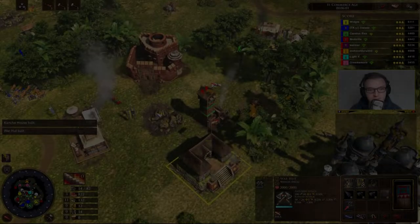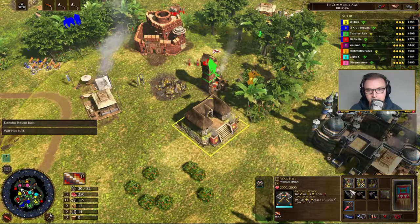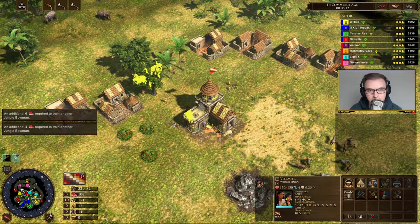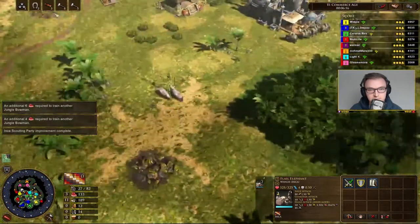Step 1: Deck Building. You need to make sure that you have India in your team. India is crucial because they have access to the Team 2 Flail Elephants, which have huge siege damage early on. They're going to be the units to take down the military buildings and also eventually the TC.